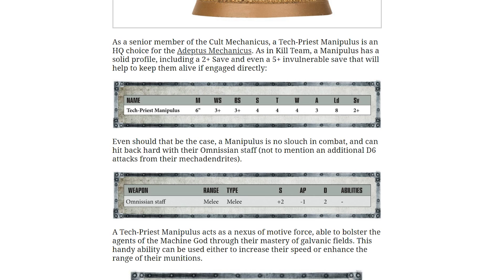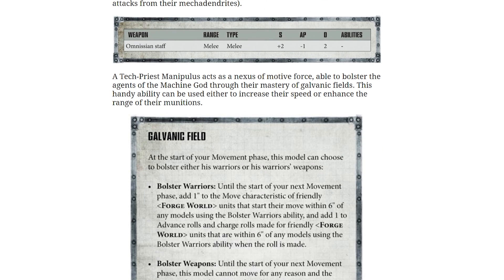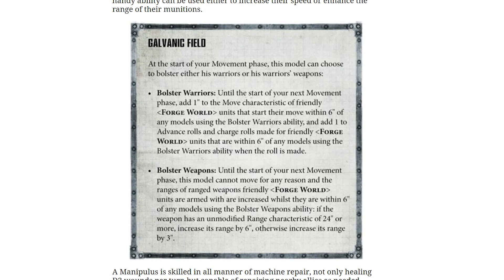He has an Omniscient Staff, which is obviously a melee weapon: strength plus 2, AP minus 1, damage 2. And also an additional D6 attacks from his Mechadendrites.